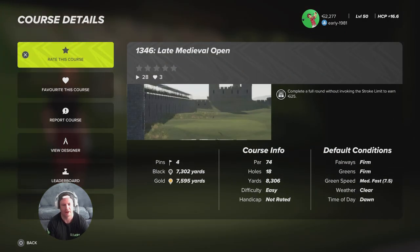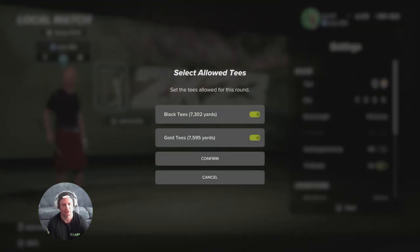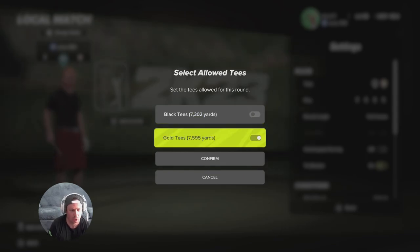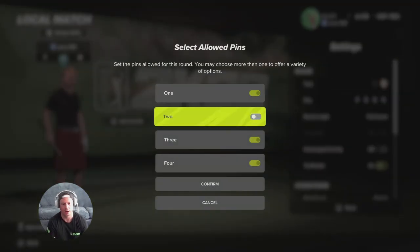Now let's check out the course details. It is a par 74, fairways and greens are firm, the green speeds are medium fast, the weather is clear, and the time of day is dawn. There are two tee options and we will be swinging from the gold tees, which are playing a lengthy 7595 yards, and as always, pin set number one.